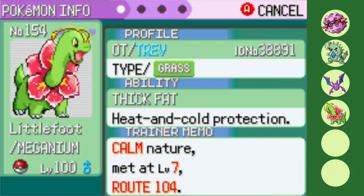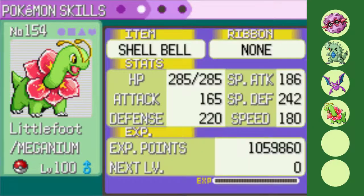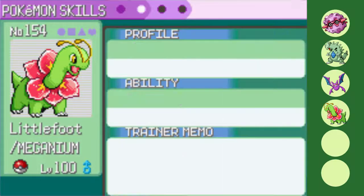While I like my team so far, I definitely knew I was going to be bodied by Glacia, so I took advantage of another buffed Pokemon — Littlefoot the Thick Fat Meganium. Resisting water attacks and now being neutral to Ice, Meganium is going to be a star player in that fight. Boosting it even further with a Calm nature and holding the Shell Bell for even more recovery options, Meganium looks quite hard to kill. Its moveset consists of Triple Grass STAB, each fulfilling a specific role, and Safeguard for team support.